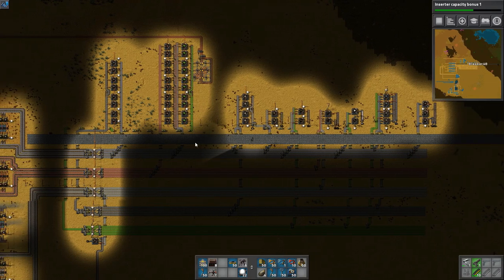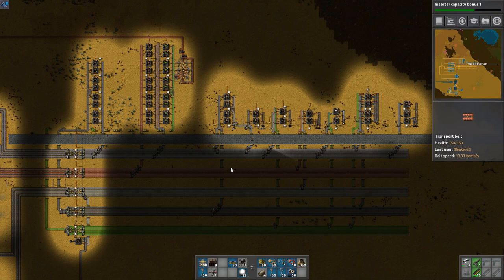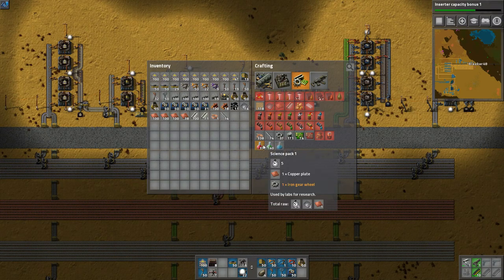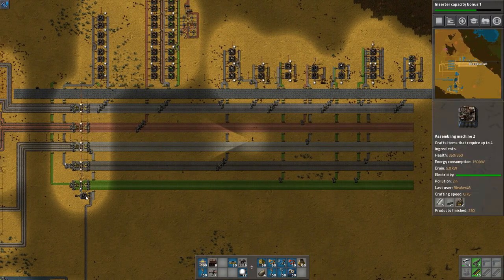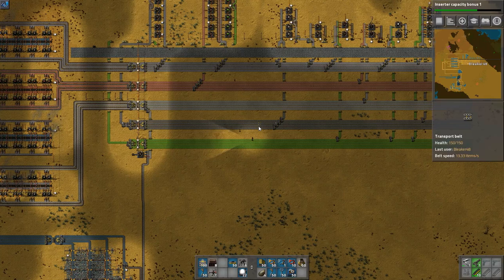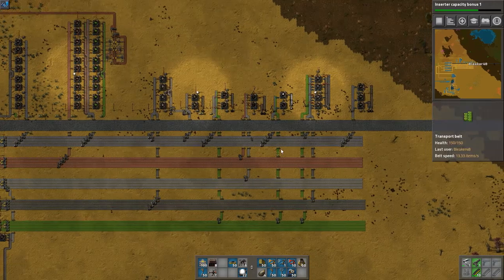Today's episode - a good way to start off the season - let's do research. I do have research going, and I haven't quite gotten rid of my temporary base because it's powering all my research. For red science, that's easy: copper, iron, and gears. I'm running iron gears and copper. These will be the primary materials I'm bussing. Green circuits, iron gears, steel, copper, and iron - these five things are what we're going to be running.